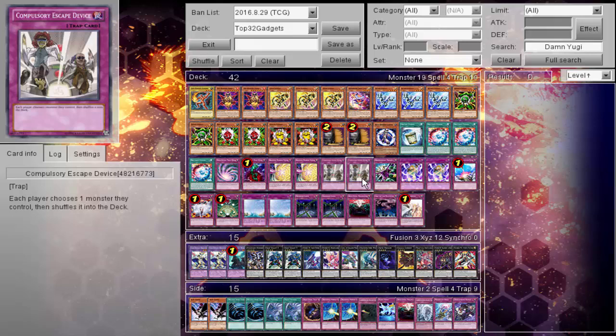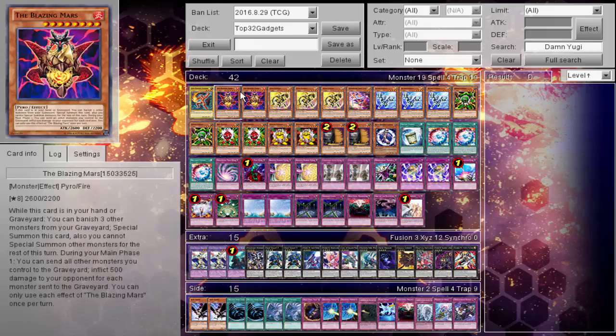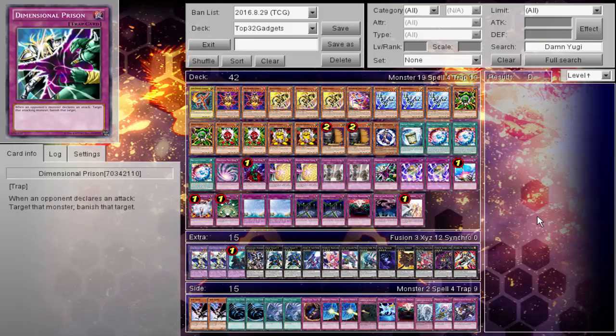There are a couple of Six Strike - Scarlet Blast, Escape Device for double chain, Karma Cuts to fuel his Blazing Mars, which is something I'll talk about in a little bit. I was really intrigued to see Blazing Mars in his deck, but I get what he's trying to do with it. Only one copy of Anti-Spell, which is kind of weird, but we'll go through the deck and then talk about some things.